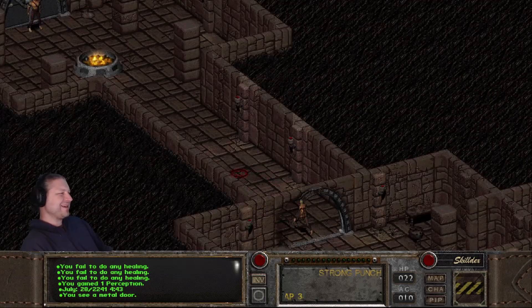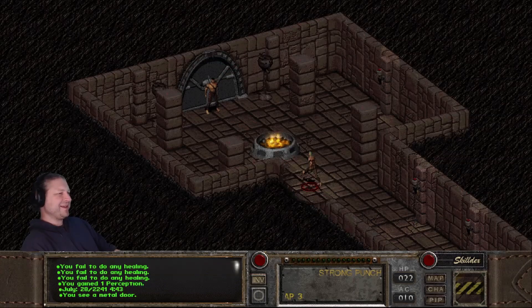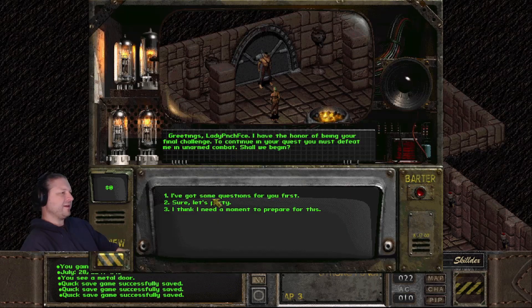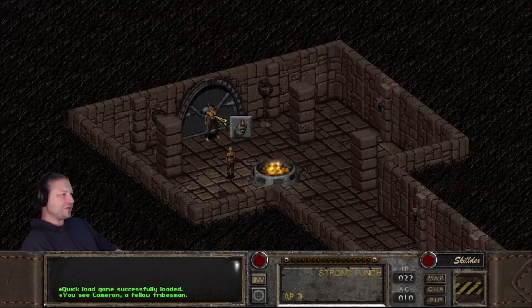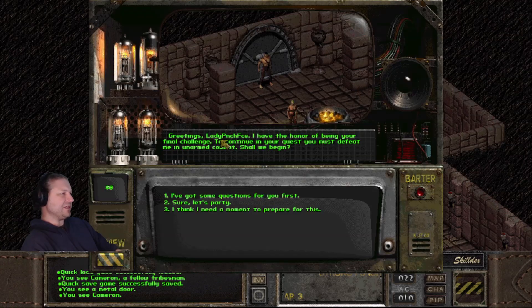Quick save here. Standing right about here is the activation point — he activates on the next tile up. If you reload and talk to him from a step or two back, you can force him to use all his action points in his first turn. Dialogue options come up: 'Sure, let's party now.'